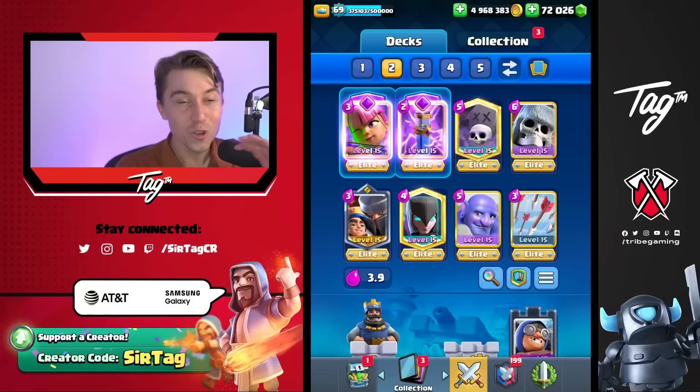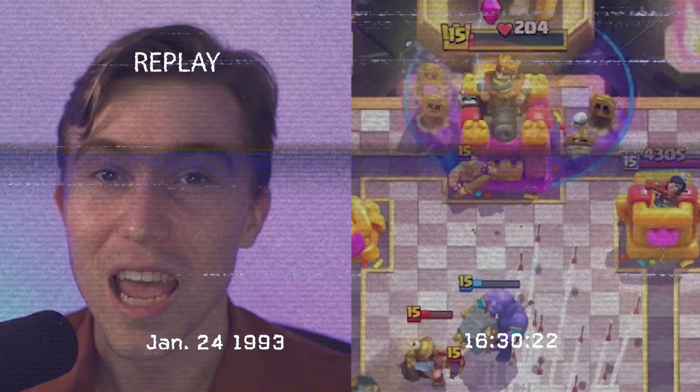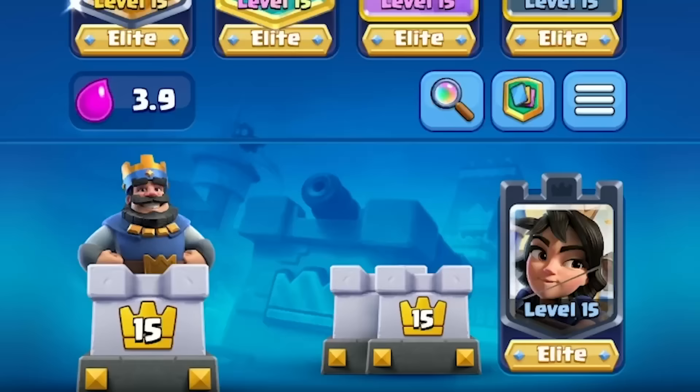Usually when I pop off the Cannoneer to show the accessible version of the deck, I always talk about how overpowered it is. But in reality it literally lost us that last game, almost — it forced us to make the comeback, and maybe made for a more entertaining game. But now the Princess Tower is in, and it'll be an easy win versus all the bait decks.